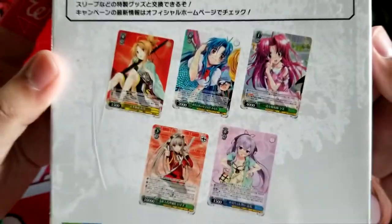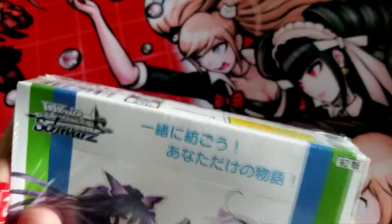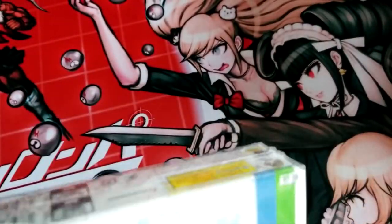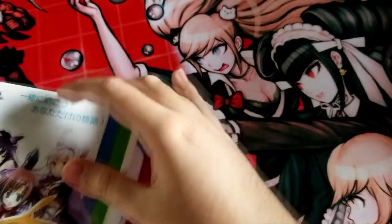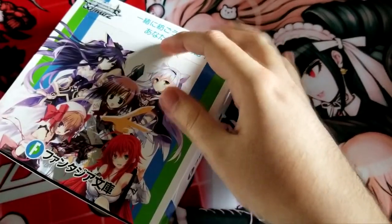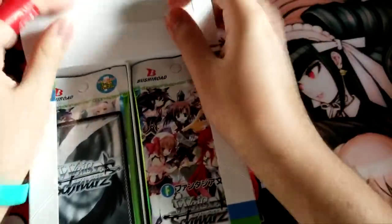What we want from here is Fullmetal Panic cards and high school DxD cards. I mean, I guess we'll take all the others too, but just give me the Rias cards — all the Rias foils, please. Please and thank you. Oh yeah, Rias promo too, because that's really expensive and sold out everywhere. I hate it when they make promos good cards.